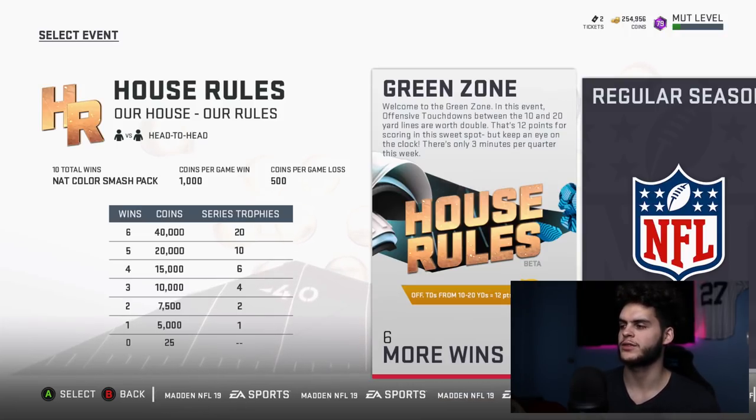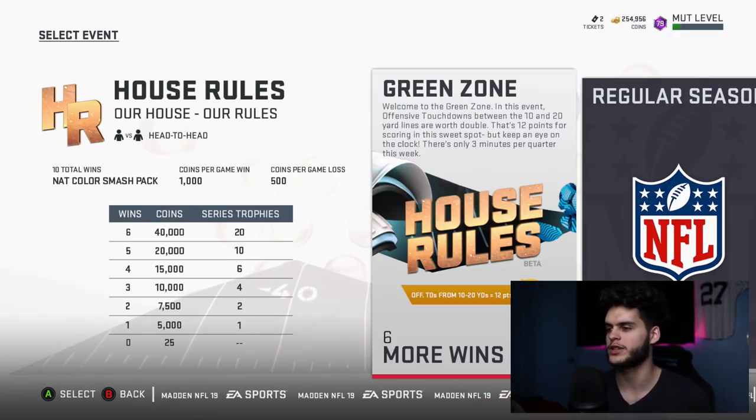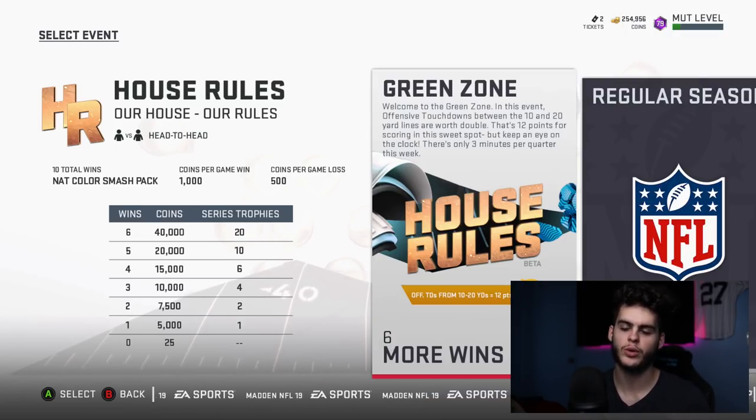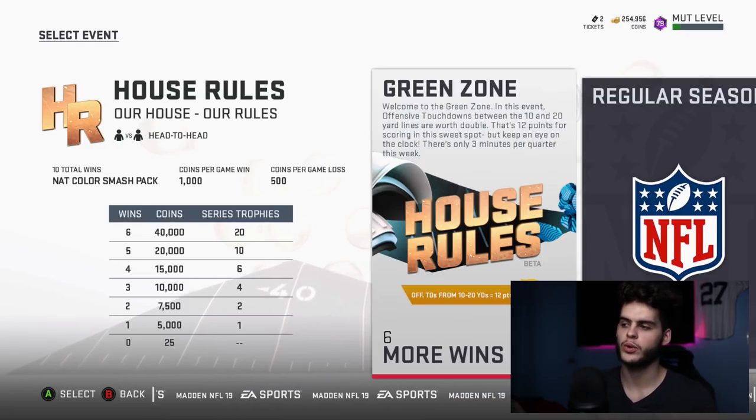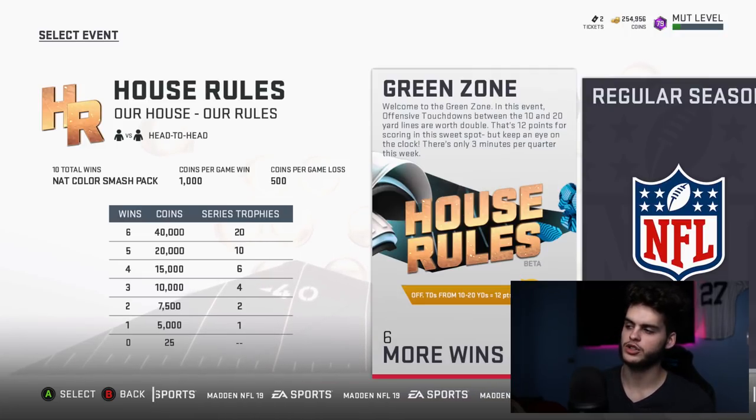Welcome to the Green Zone. In this event, offensive touchdowns scored between the 10 and the 20 yard lines are worth double — that's 12 points for scoring in that sweet spot. But keep an eye on the clock: there's only three minutes per quarter this week. I do like shorter quarters for all the people who don't like to quit — makes it very cool.